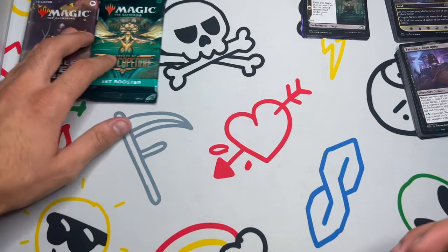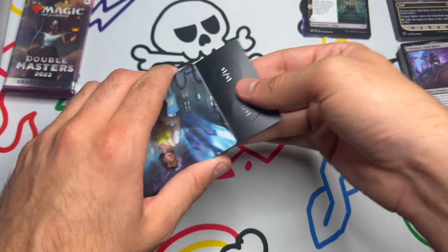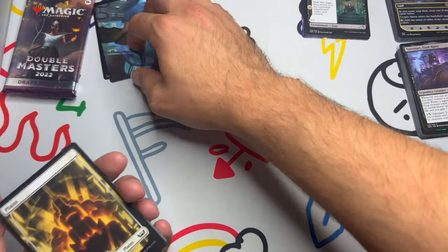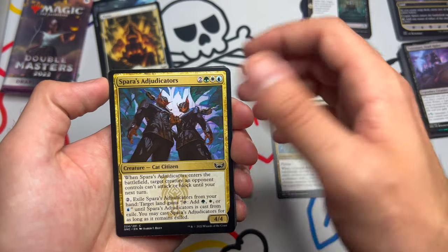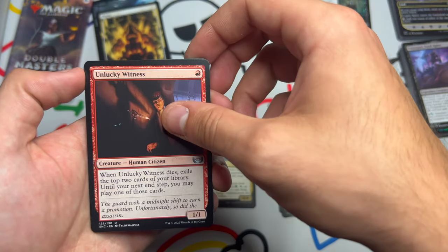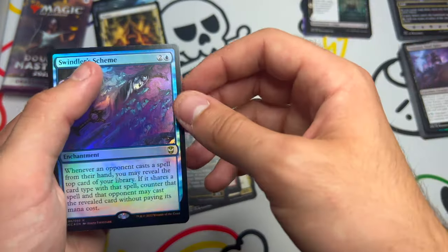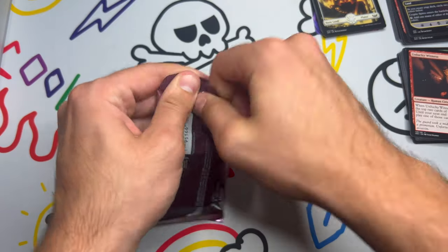Two packs left — we get Streets of New Capenna. These nice little counters — I always think those are cool. Oh, who is this? Is this Lagrella? Gaeda? Celestial Regulator, Psionic Snoop, Spara's Educators, Riveteers Requisitioner, Riveteers Decoy, Unlucky Witness, Nimble Arsonist, Rob the Archives. We get Rocco showcase, Obscura Interceptor, and a Swindler's Scheme holographic on the back — very cool.